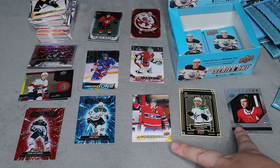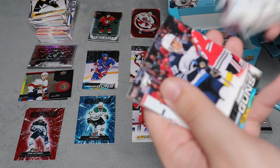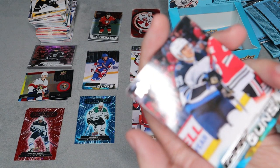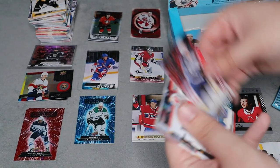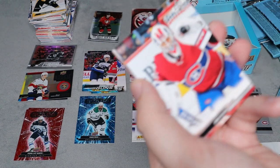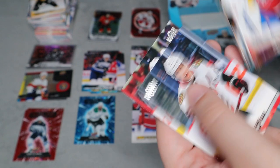We have a lot of Nix Zuki — usually every time I open a box or a product, one player, I'll get all of their inserts, which is funny. This time, not so much. We do have Jeff Skinner's young guns — this is the sixth young guns we've received. That Jake Allen base card looks amazing and the rest are all base.